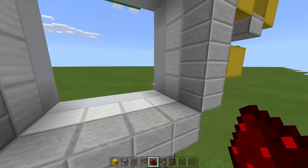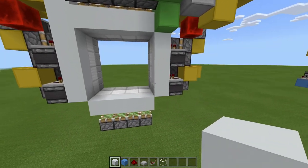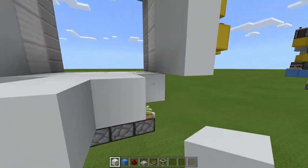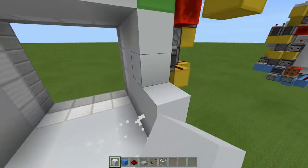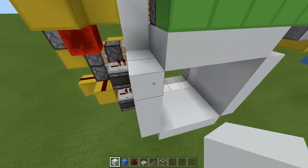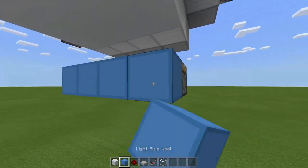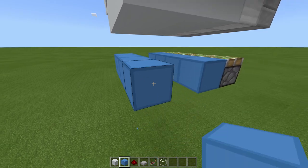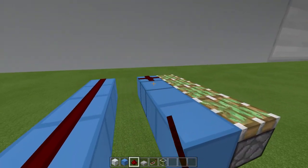Now we have to do these bottom sticky pistons. Come over to this side and firstly place another layer of blocks all around. Then come to the bottom here, place a line of blocks, two out, remove that block, and then four blocks again. On both of these, place lines of dust.